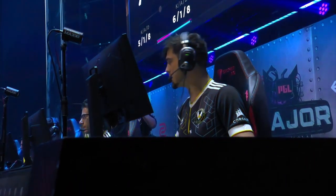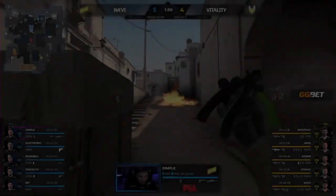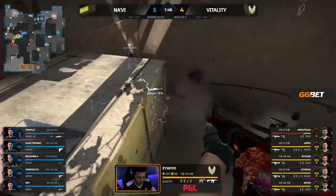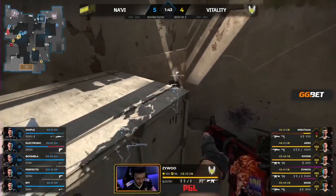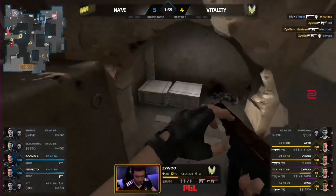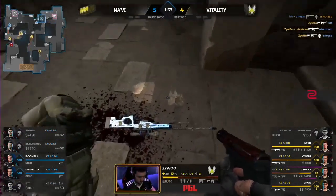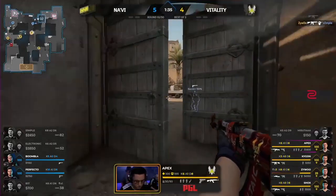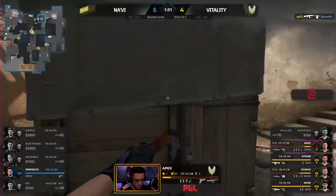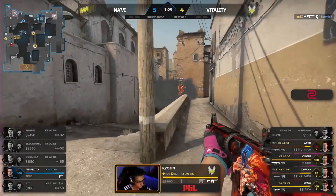They're down a man, light on guns. This one's on Simple to make a play. He's trying to be a hero — going for the most ambitious maneuver. A tag may not be enough, but he's got some support. Bit converts what Simple started. It's Zywu that denies the hero play with one of his own. And he'll take that AWP. Boomich is quite precise — humbles Apex. But this round is theirs.